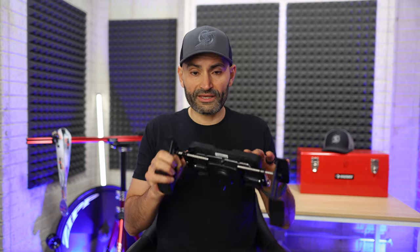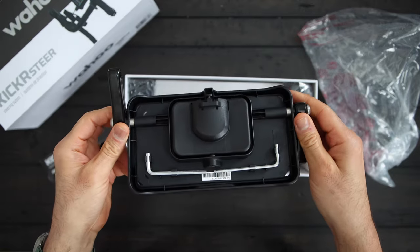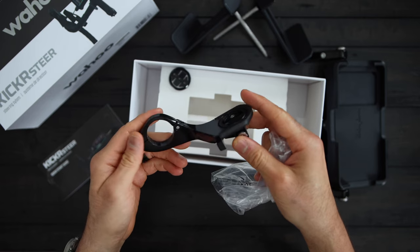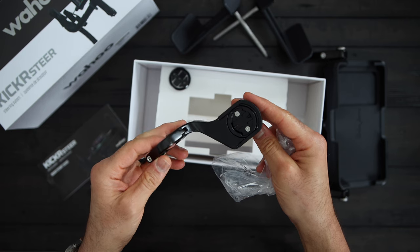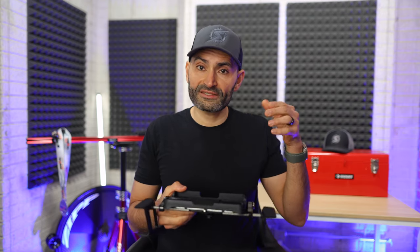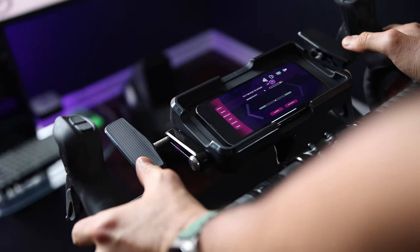Finally, this brings us to the all-new Kicker Steer accessory. The Kicker Steer is basically a tray with a base that allows it to tilt side to side. It comes with two thumb paddles and a mount using an included aluminum bike computer mount that can also be used for your bike computer. Also included are Garmin and GoPro mounts. Essentially, it's an accessory that makes it easy to place your phone on top to control steering with the RGT app.